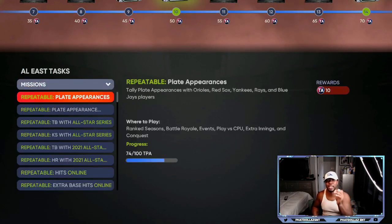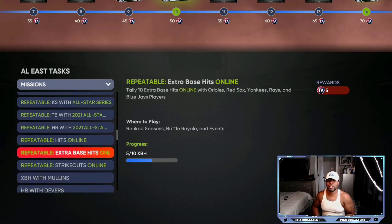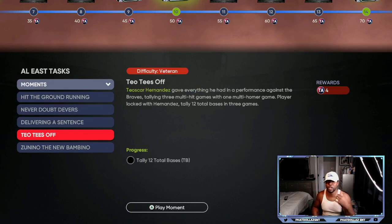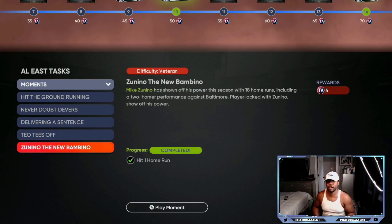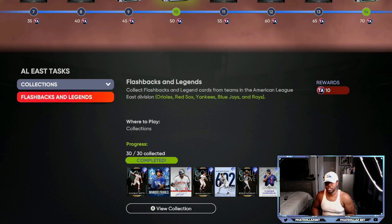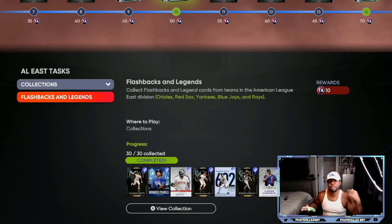If you go down here to missions, you can see I didn't complete every single mission, but I am 100 out of 100 on every single division. A lot of these I didn't finish, but I did the ones that were important to me. For the moments, I did a few and skipped some — that got me four points, and another four points. The collections give you 10 points — I finished all the collections. The exchanges give you five points, then 10 points — that's 15, that's 15, so that's 30, and then 15 more is 45. So 45 points from exchanges plus 10 from collections is already 55 points.